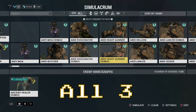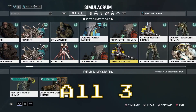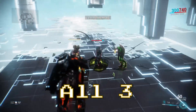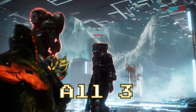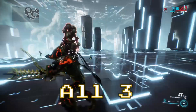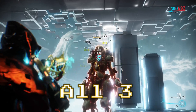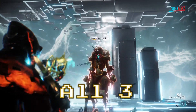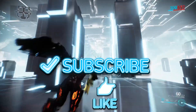Now I'm going to put all three enemies here — the Infested, the Grineer, and the Corpus — and I'll reload each time I kill an enemy. First up, the Infested: about 13 bullets to kill it. Reloading for the Grineer: it takes almost a full mag. So for the Grineer specifically, it is a little bit ineffective, but at lower levels you should be able to chew through all the enemies.